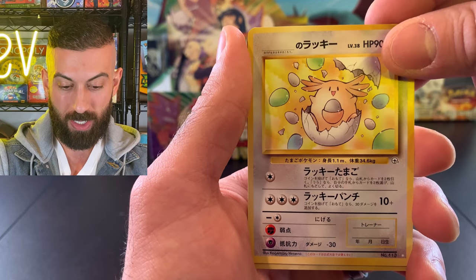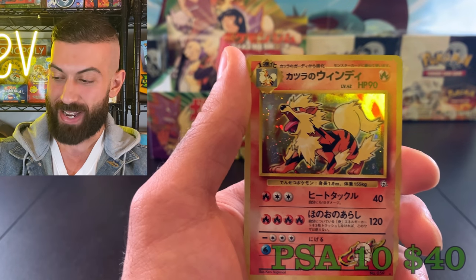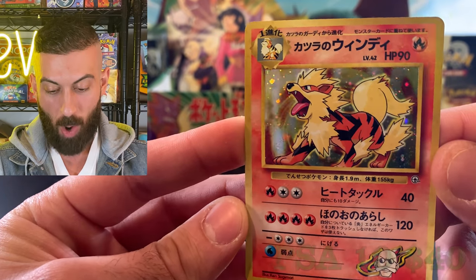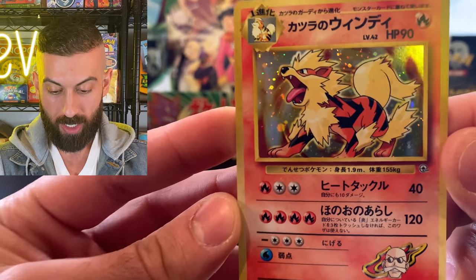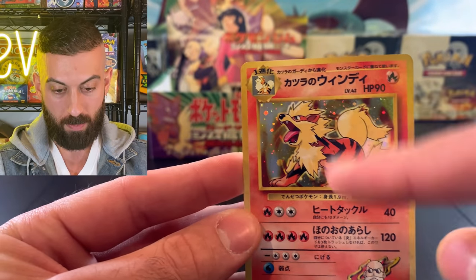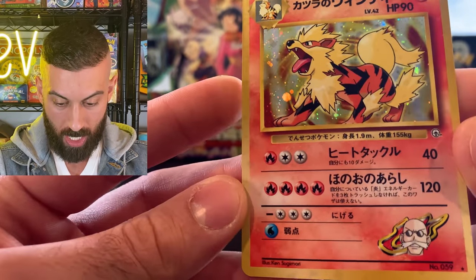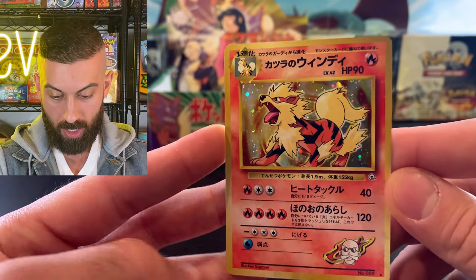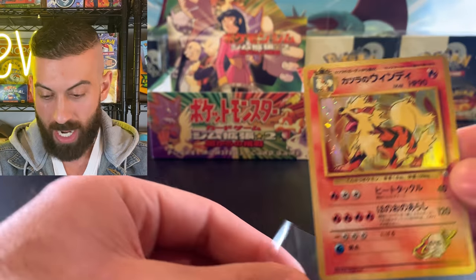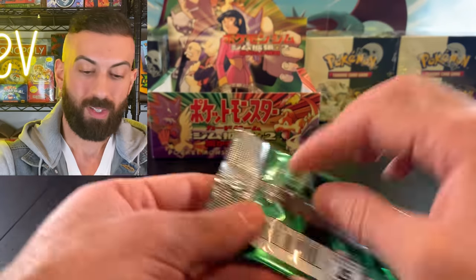Let's get a Charizard here - oh, Arcanine. Not bad! That's still a really cool Arcanine - this is probably the best Arcanine artwork I've seen. I like the pattern in the back, it's like a circular whirlpool motion, and you got the holo pattern - just so shiny. You can see the holo bleed coming through, but the centering is really nice on that one. We're doing really good this episode.